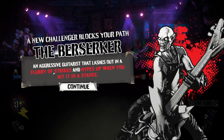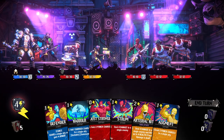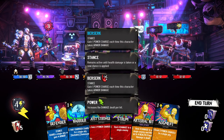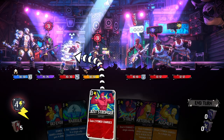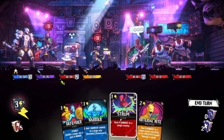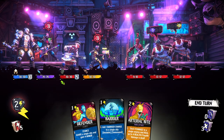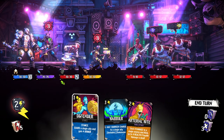'An aggressive guitarist that lashes out in a flurry of strikes and hypes up when you hit it in a stance.' The berserker. So this is a berserker — hitting them or killing them last might actually be what we want to do. 'Gain one power charge each time this character takes armor damage. Remains active.' So we might want to hit them now, except they're already in the berserk stance — they're going to gain one power charge each time they take damage. If we can kill them in one blow, that would be ideal, or at least get rid of all their armor in one attack.